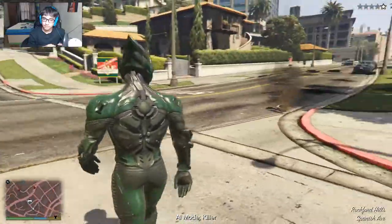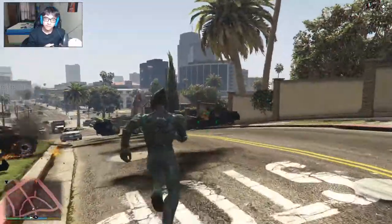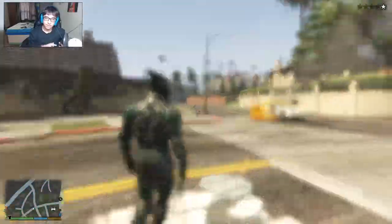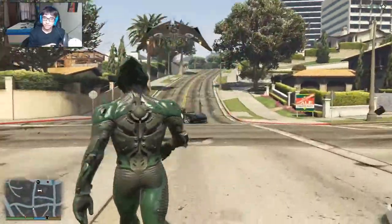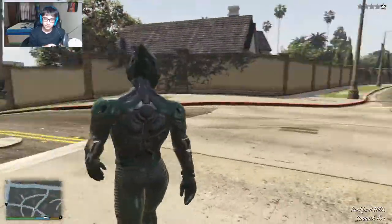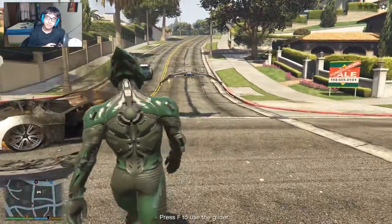Now in normal mode - the glider has its own AI and there are different types: killer, bodyguard, or none. In killer mode it just attacks everyone. In bodyguard mode it attacks those people who are trying to kill or beat me up.